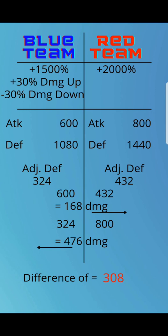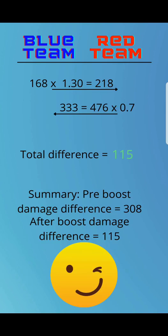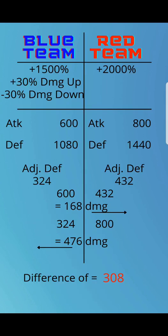Now is when troop damage up and troop damage taken down take effect. Blue team's damage of 168 times 1.3 (a 30% increase) = 218. Red team's incoming damage of 476 times 0.7 (reduced by 30%) = 333. So blue team's damage went up to 218 and the damage they're taking went down to 333.